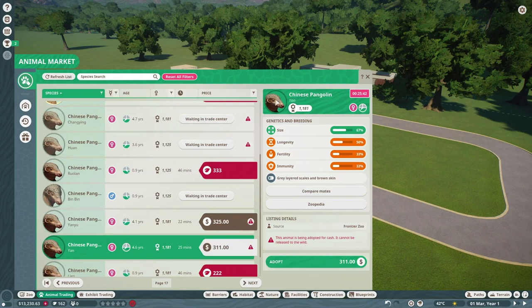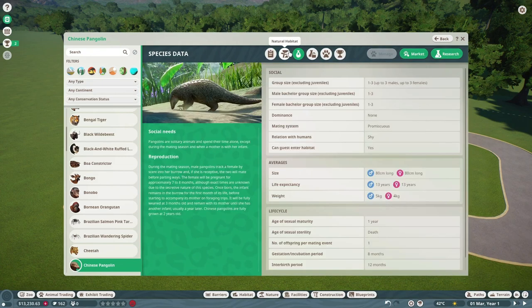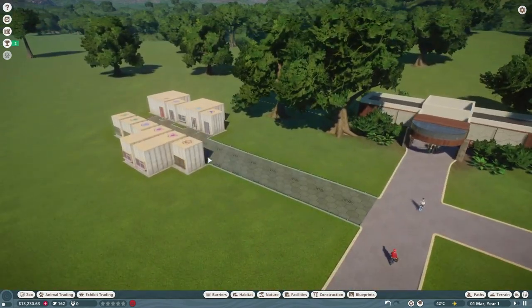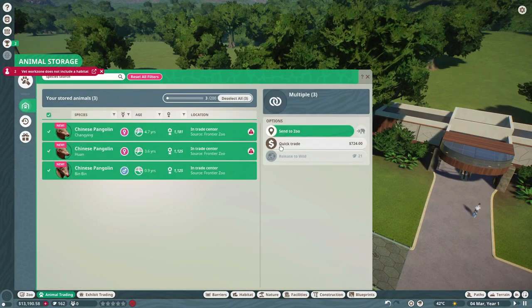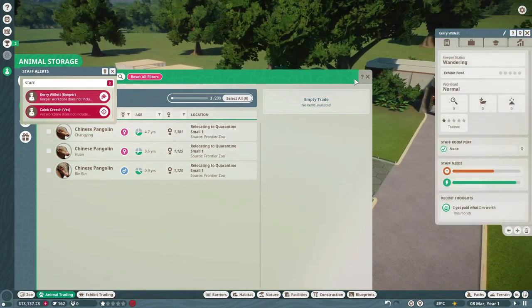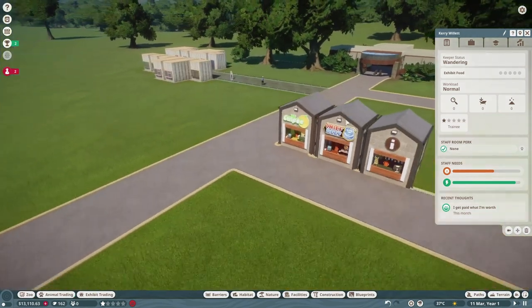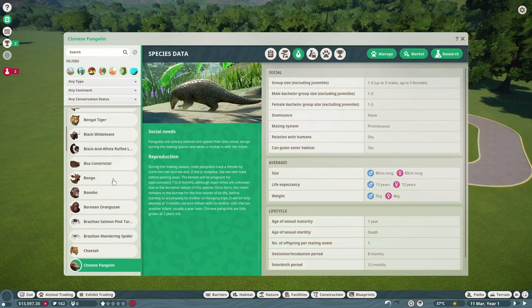There are a couple more cash ones, but we'll check the Zoopedia to see how many they like to be in groups of. Okay, so they kind of want to be three of each — right now we're only going to have the males. They should be in our animal trade center or animal storage. So we're going to want to send these to quarantine. We need to pause the game while we make their enclosure.